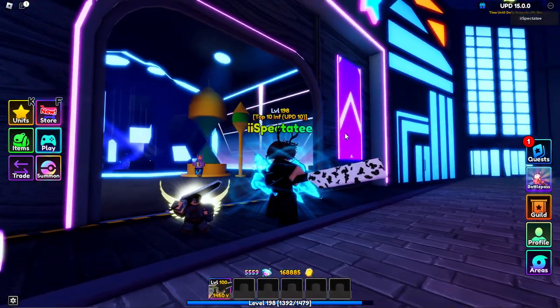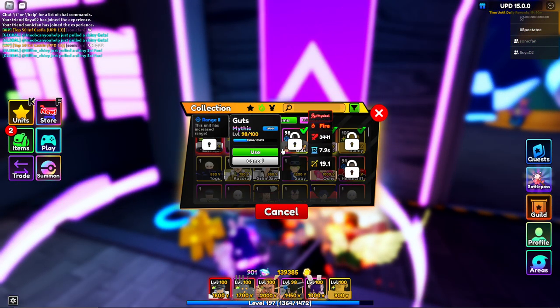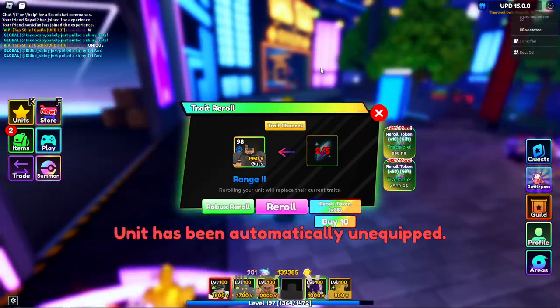We do actually have a Divine Guts — I'm very excited to see how he looks in his Berserk armor. Before we evolve him, let me show you the clip of me actually getting Divine Guts. I traded away a shiny EZ Death for 35 rerolls and was able to get this unit.